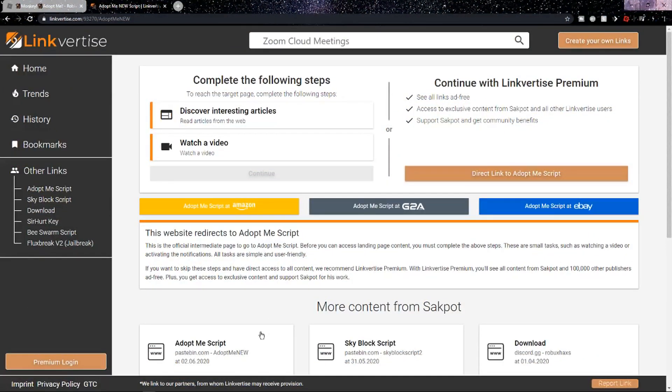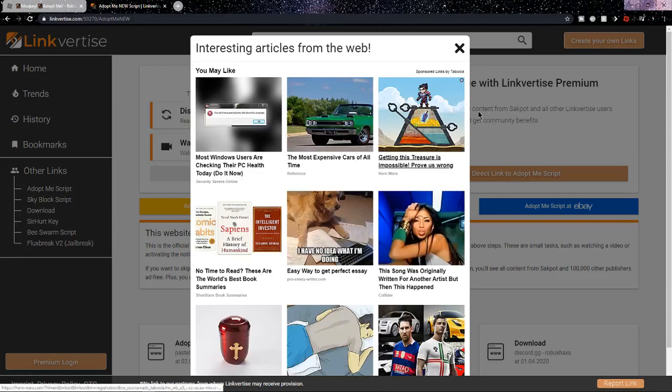Once you're on the link in the description you should end up on this page, which lets you get the script. After you do all the things I tell you right now you'll be able to get the script. First, what you want to do is click on 'discover interesting articles' and wait there for 10 seconds.